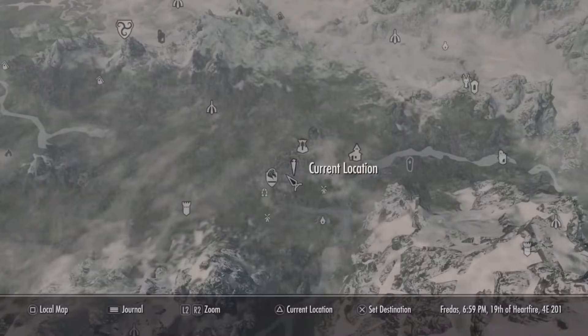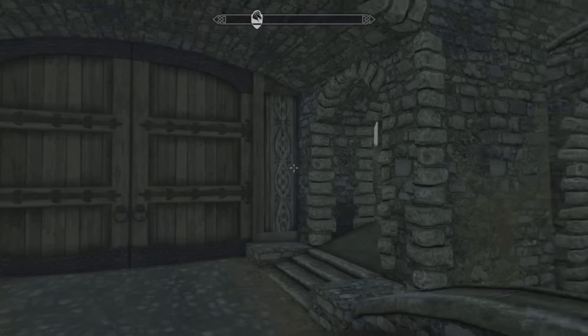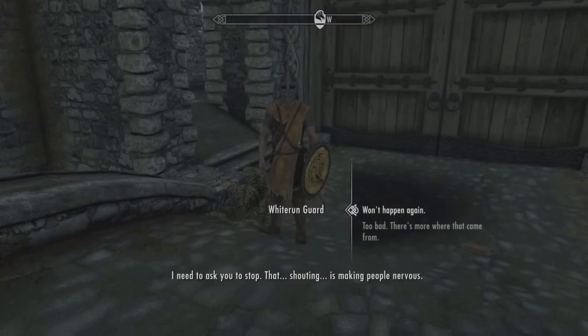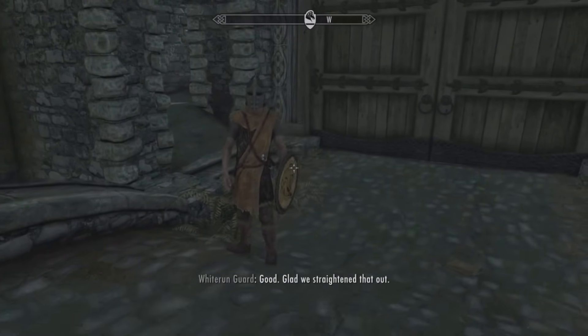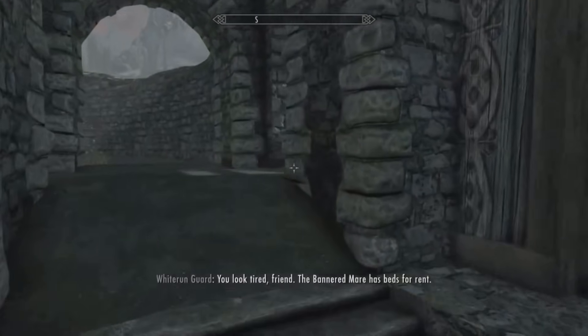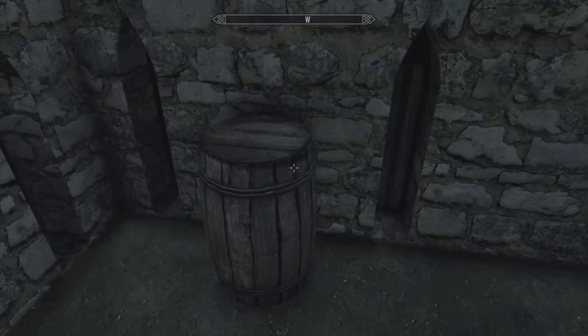For this first method, what you're going to want to do is teleport to Whiterun, and this will put you within the main gates of the city. Once you're here you want to turn around, and you'll see on the left and right there are two separate areas you are able to access. You want to go to the one on the left when you are looking at the gates.